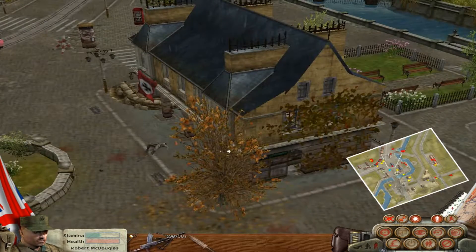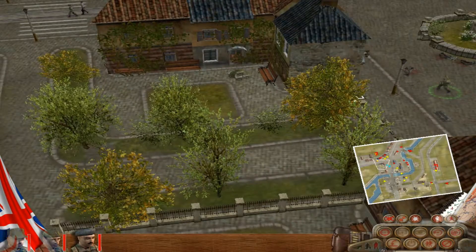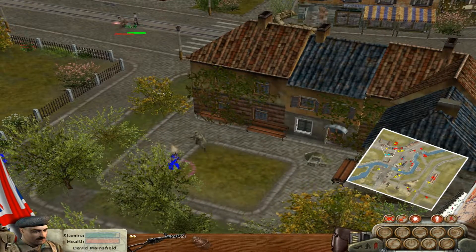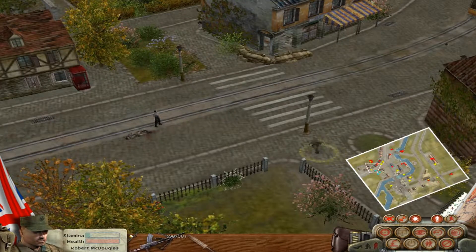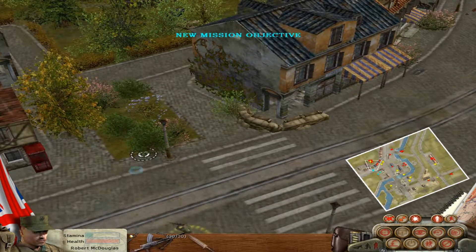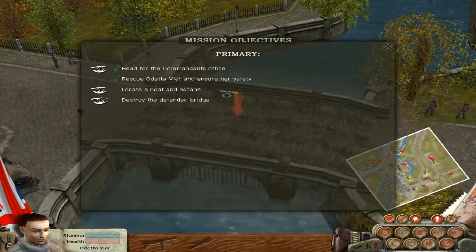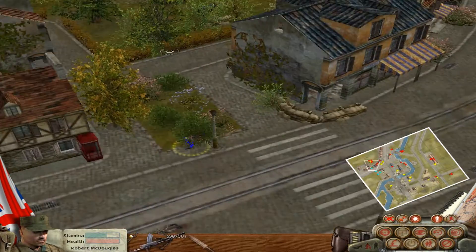Where the hell are they going with her? Quick, we've got to go and get to them. Got her. What on earth were they even doing with her? All right, we have her. But we're not out of the woods yet. Locate a boat and escape. Destroy the defender bridge, which is also right next to the Flakpanzer. Well, isn't that just grand?